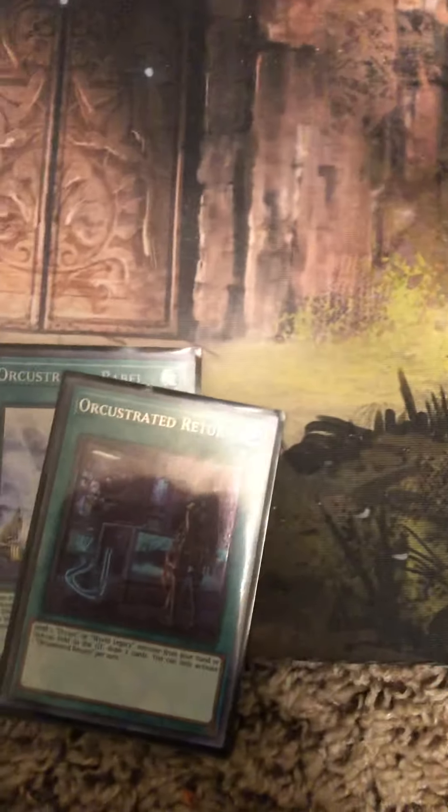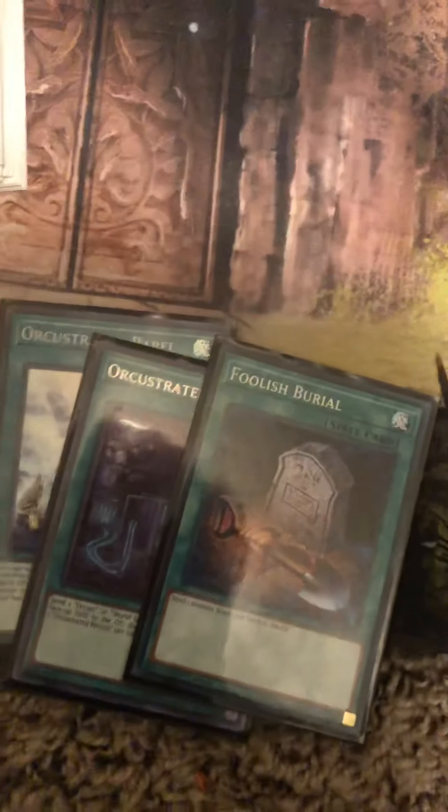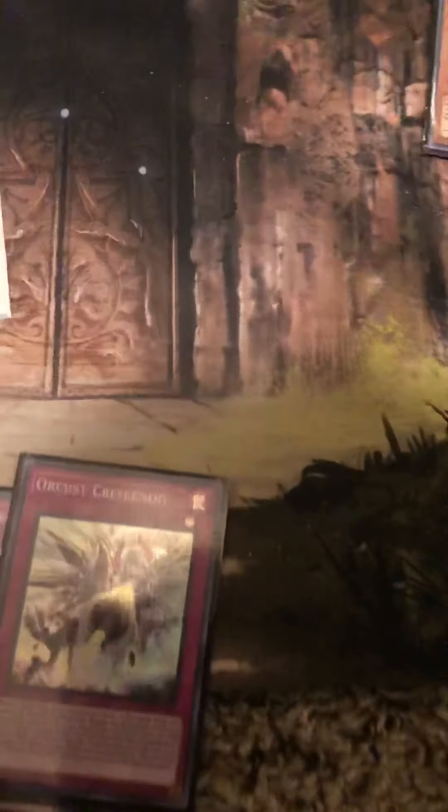Got three Cauldron. For the one-offs, we have one Orcust Babel, one Orcust Return — which is very old, basically the Roda of my game — and Roda. For the only traps, we have two Crescendo.